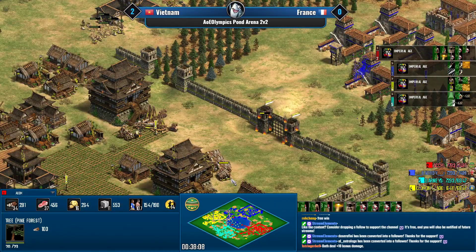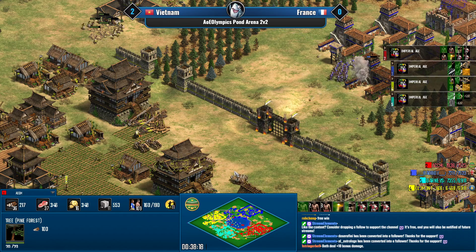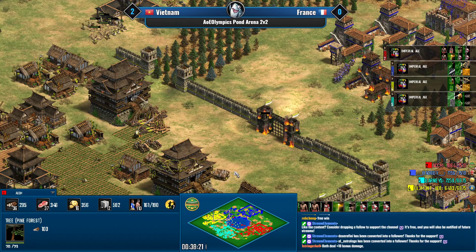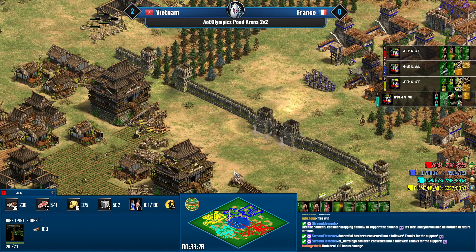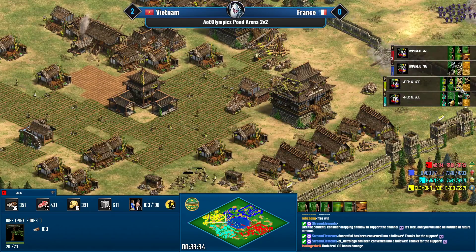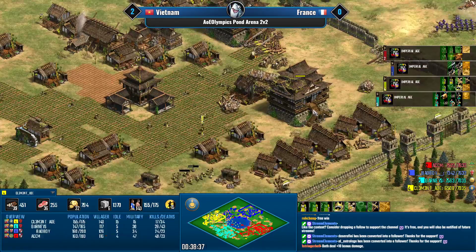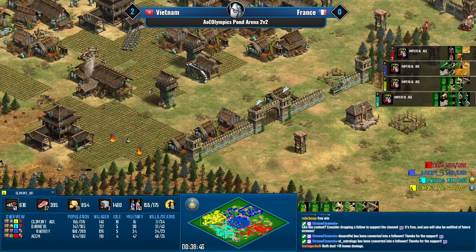The atlatl skirmishers should be fine against swordsmen until the plus-four defense upgrade comes in, which should be arriving now. Clement is waiting for siege rams — the Mongol dead blob might actually start moving pretty soon. It feels like it's ACCM's turn to do something because Bad Boy isn't penetrating Clement's defenses.